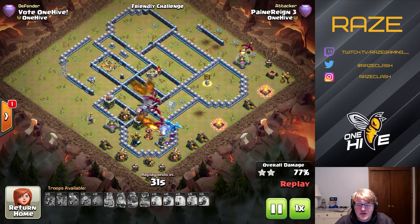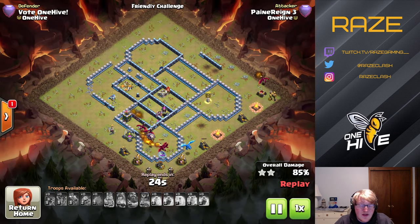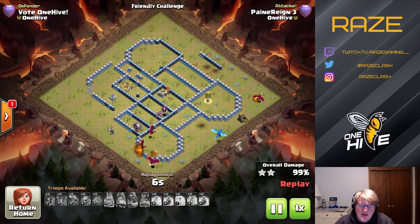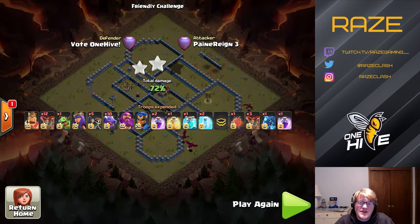It absolutely crushed it — first attempt on that one. To recap: Lalo took ten-plus attempts without the Yeti Blimp, two attempts with it. The Bowler Witch attack took three attempts. The dragon attack took one attempt. And hybrid took three attempts. I hope you enjoyed and learned something — I've been Ray's Gaming and I'm out.